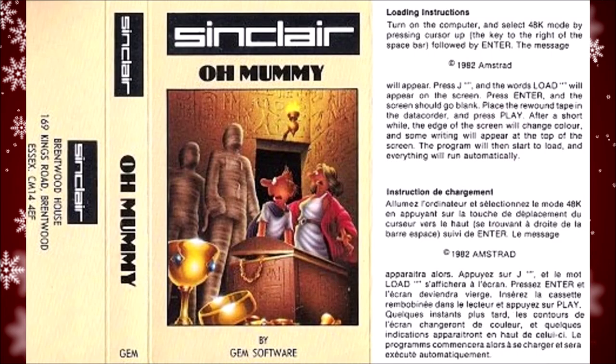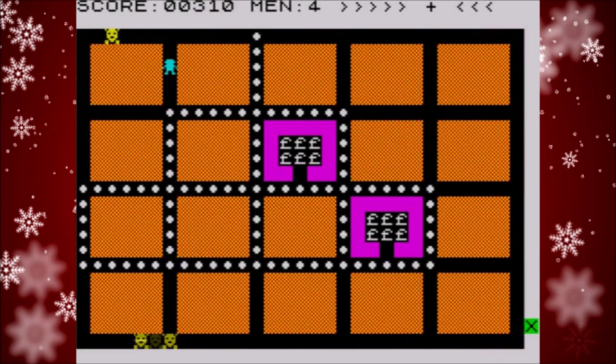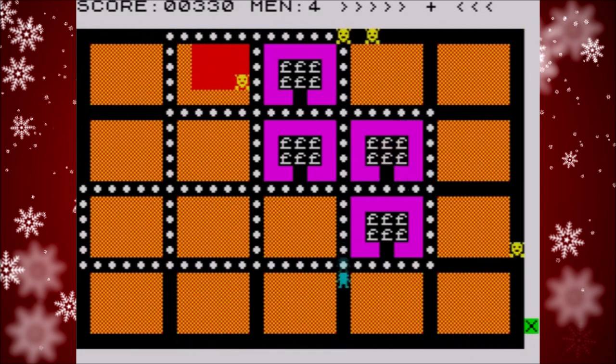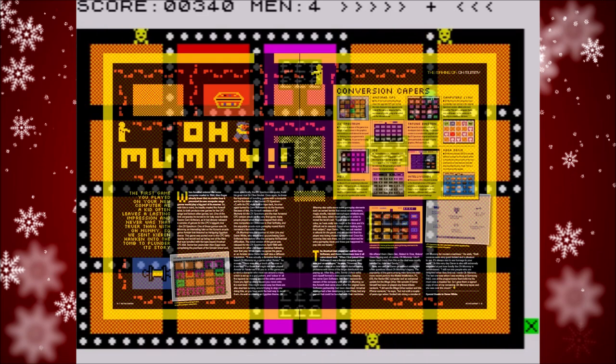We go back to the Spectrum for the next entry — one of those free games we got with the machine — and this one is Oh Mummy. This was actually one of the games allocated to my sister, but as I got to play on the computer more than anyone else I probably played this game more than anyone. It's remained a favourite of mine on the Spectrum to this day, and a few years ago I even got to write about it in Retro Gamer Magazine, which was cool.